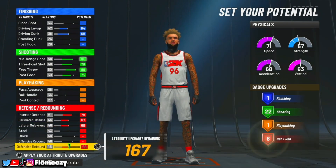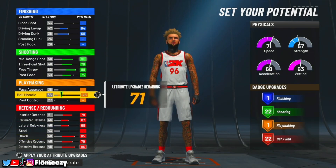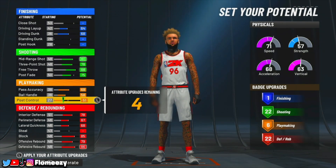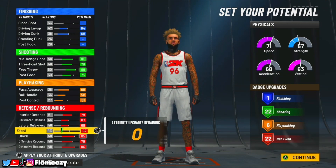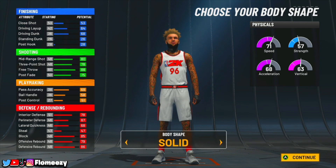Skip past playmaking for now. Put attributes into your interior, perimeter, lateral, both rebounds, and your block so you get 22 defensive badges. For playmaking, max out your ball handle and pass accuracy, then put the rest on post control. You have four attributes remaining — put those on your steal for a 47 steal. The badge layout is 1, 22, 6, and 22 — very balanced and very good for a popper. With 22 shooting badges, you're really not going to miss, especially on a pure green.